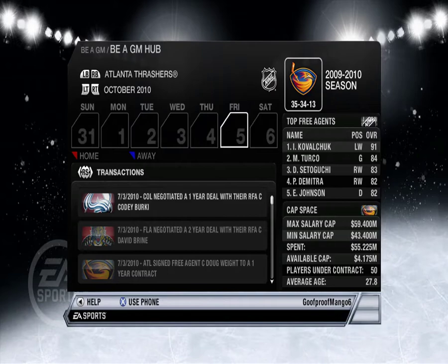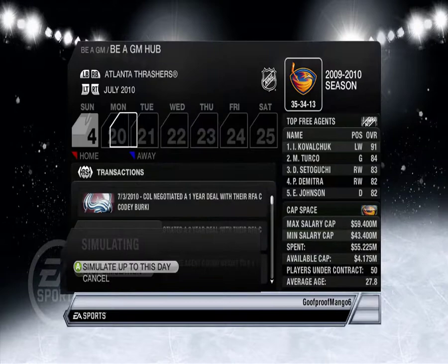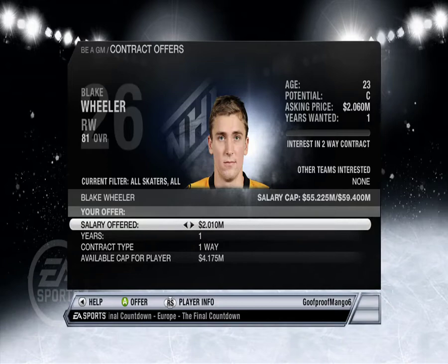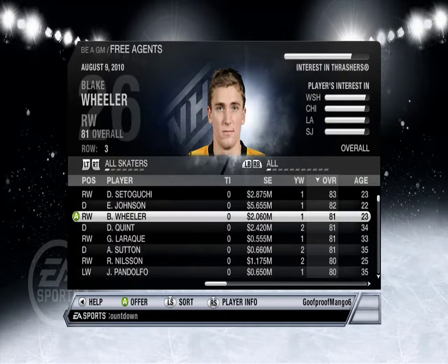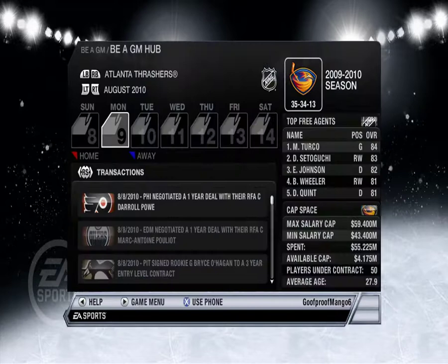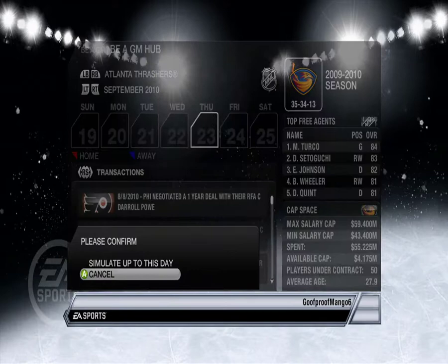When does the season start? It must start around here. Oh, you know what I didn't notice — Blake Wheeler is a free agent! He's the current captain of the now-Jets, or they took it away from him I think. But yeah, let's sign him — he might turn out to be a good player. He was a first overall a few years ago. Alright, go back to simming up to September or something.